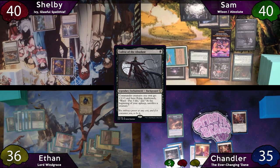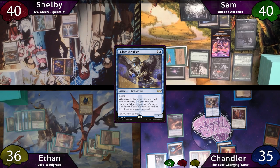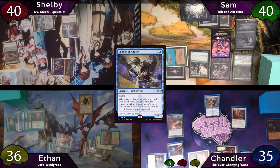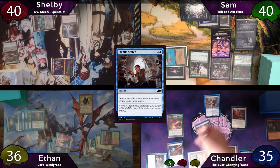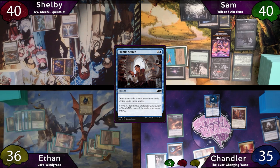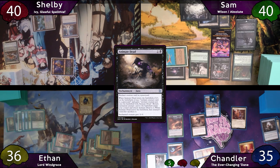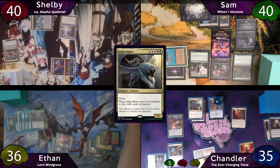On Chandler's turn, he plays a Fabled Passage, taps for 2 to cast Ledger Shredder, then fetches with Fabled Passage for a basic island. He taps for 3 to cast Frantic Search — his second spell this turn — so he gets to connive first, drawing a card and discarding an Unburial Rites. Frantic Search resolves: he draws 2, discards a Plains and Ashen Rider, and untaps 3 lands. He taps for 2 to cast Animate Dead, bringing back the Ashen Rider and choosing to exile Windgrace upon its ETB.